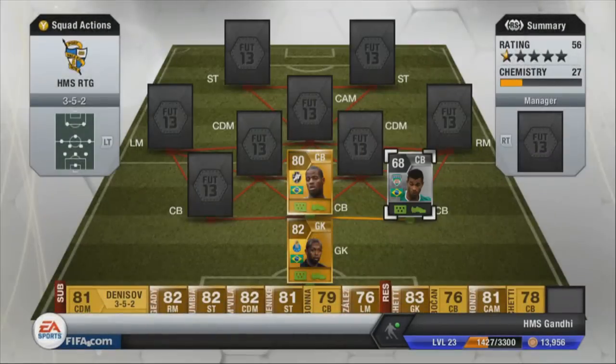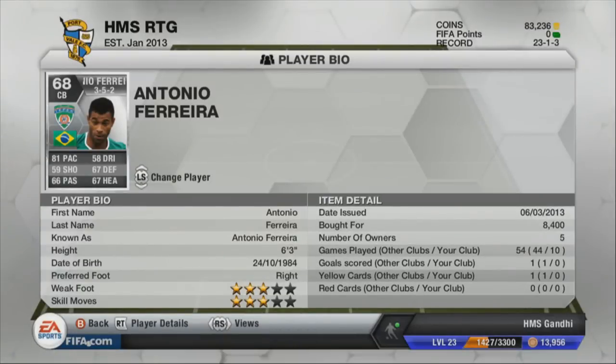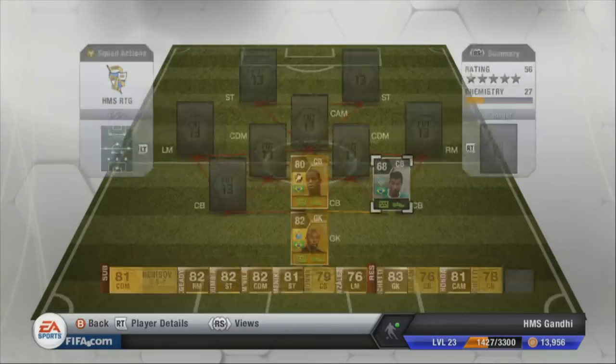In the right centre back we've got Antonio Ferreira. Very high pace — 81, the same as Dede. He's only a silver so his defending and heading are not the best, but he's a pretty decent defender. He's very tall, very strong and he's not too expensive. So another decent centre back there.